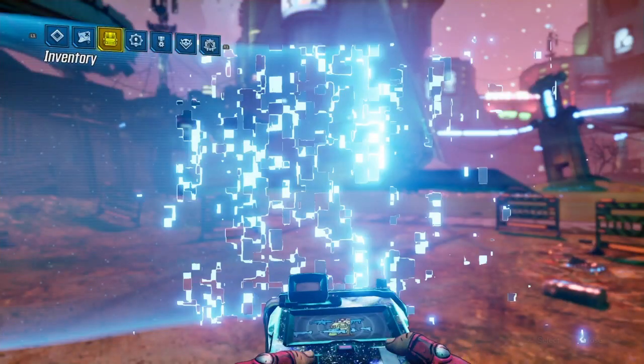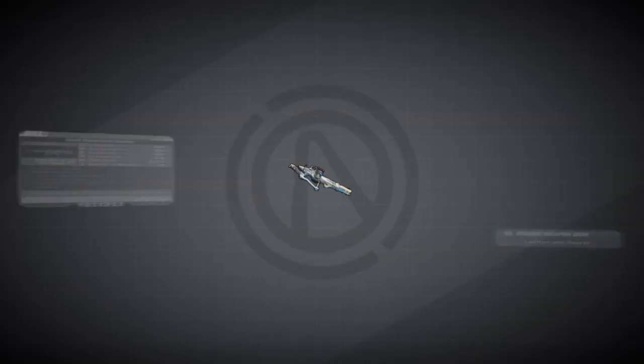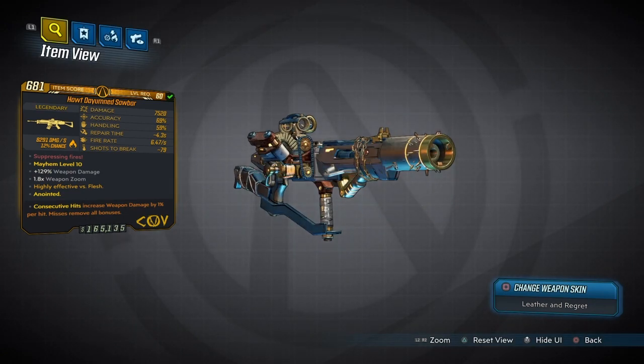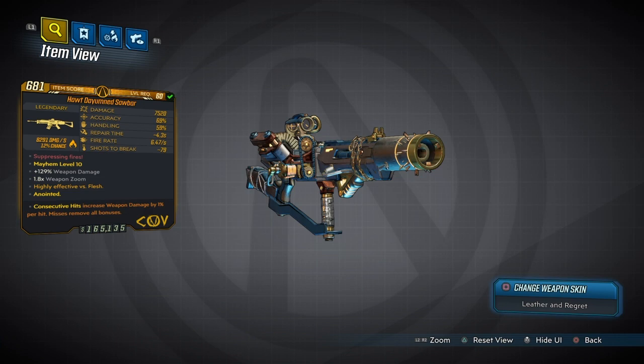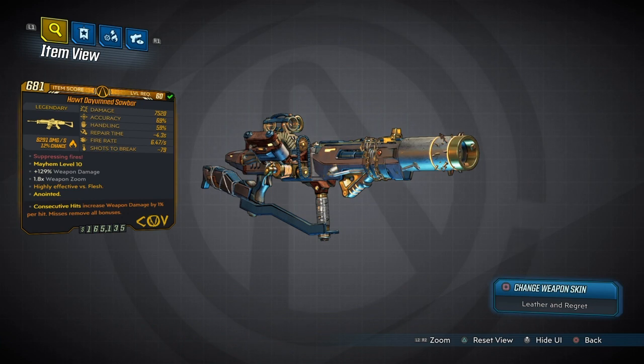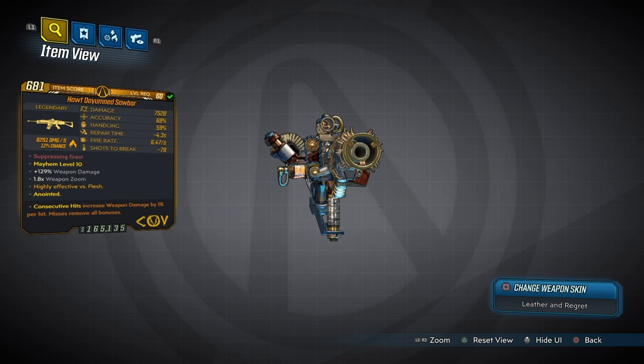We're going to show you the stats of this Mayhem level 10 version. We're also using as our class mod either the Blast Master or the Minesweeper - I'm going to show you the difference between the two. The stats: 7520 damage, which is pretty good on an assault rifle. Accuracy is quite low, which is the main problem. Handling is average, repair time is around 4.3 seconds, medium fire rate, and a good amount of shots before breaking. The anointment is Consecutive Hits.